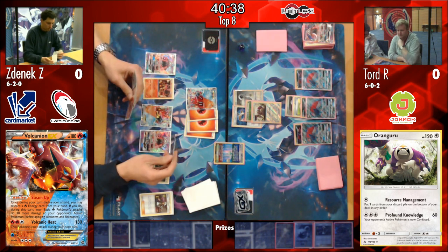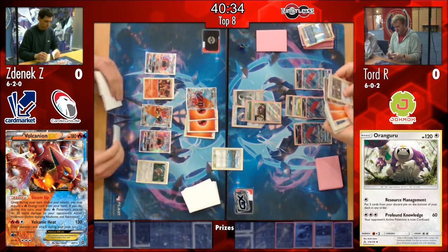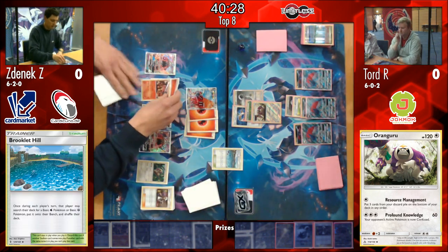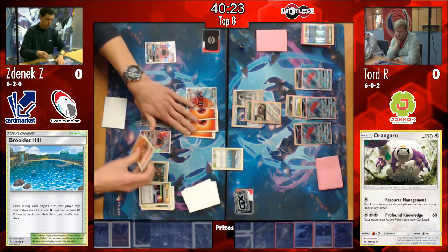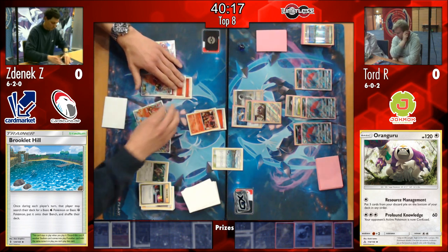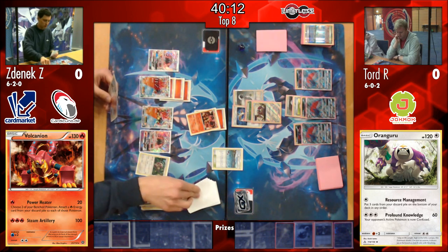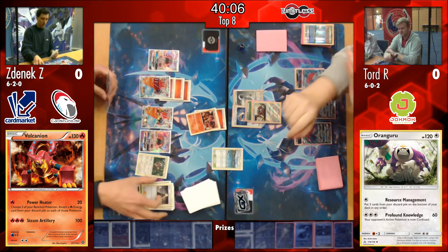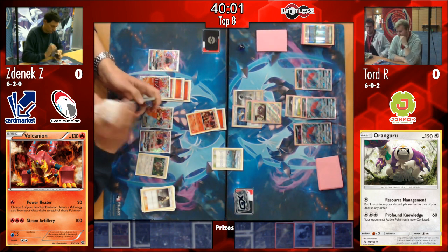Tord knows the damage output of that Volcanion - it's a lot to handle. So if he confuses it, it's not doing anything. It's very interesting to see him using that Profound Knowledge so often. It's something we mentioned with a player yesterday - that's what good players do. They sometimes use options you wouldn't really have thought about, because on the first glimpse 60 damage for three energies doesn't look that great. But the confusion is really what makes it good. As well as that, in this matchup, that Profound Knowledge attack actually becomes very relevant with the Choice Band - it actually two-shots a Volcanion. And Oranguru is only a one-prize card attacker, so the prize trade is very good.